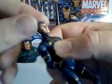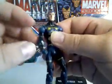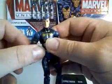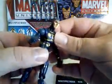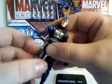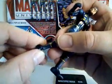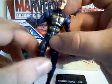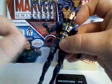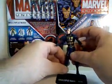Pretty much standard articulation for Marvel Universe. It doesn't really have any up or down motion on the head, but it does go left and right. Arms go all the way around, bicep rotation, bend at the elbow, rotate at the wrist, upper torso articulation, legs go forward, back, and out to the side, double knee joint, and bend at the ankles as well as rotate. I notice his legs tend to spring together and don't really hold their positions unless they're spread far out.